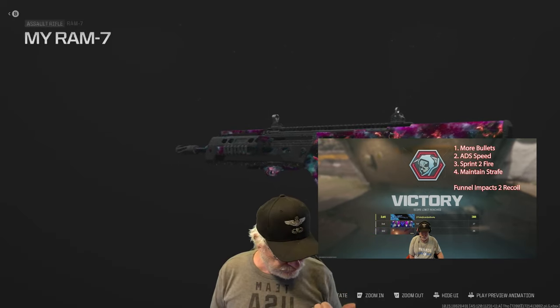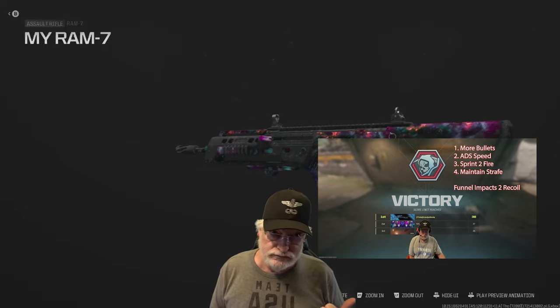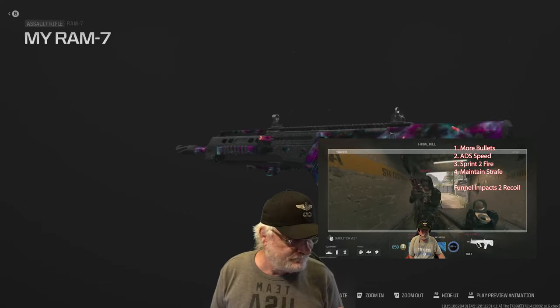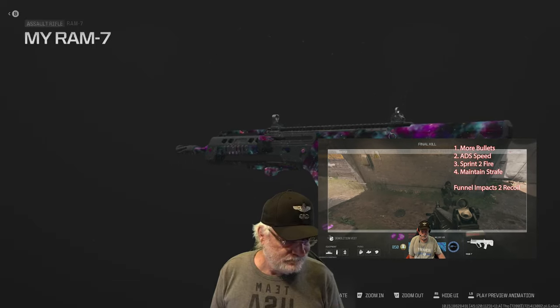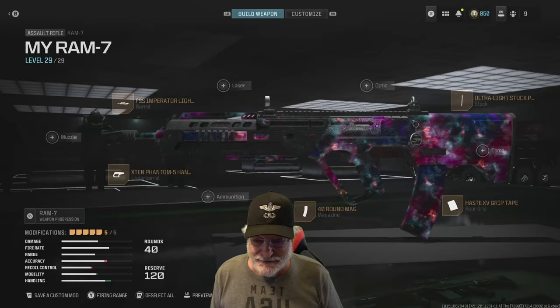More bullets — I don't want to impact. The ADS speed could be a little better, as could sprint to fire. I want to maintain that strafe speed though. 2.9 is good enough, and I want to funnel all the impacts to recoil. We can see if we can build one like that. So how did we do? Let's take a look at the configuration.